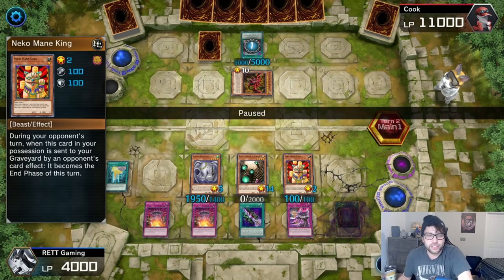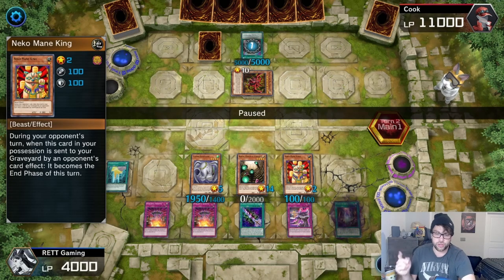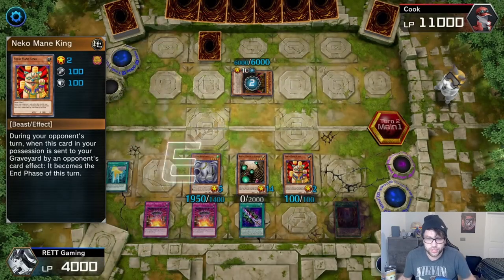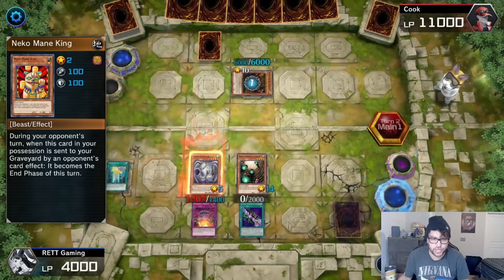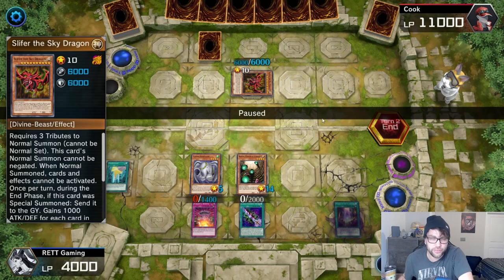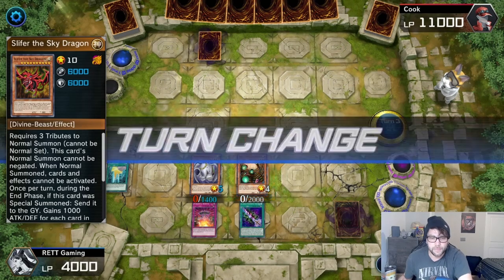Also, Neko Main King's effect is: when your opponent uses a special ability to destroy Neko Main King and send it to the graveyard, it automatically ends your opponent's turn. He does use the special ability twice — trying to destroy both my Flying Elephant and Neko Main King. Flying Elephant is not destroyed by its effect. Since Neko Main King was sent to the graveyard, it automatically ends his turn. Then, since Slifer the Sky Dragon was special summoned, he must leave the field — because every time Slifer is special summoned, he must leave the field.